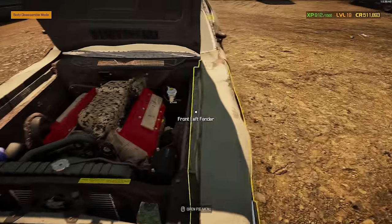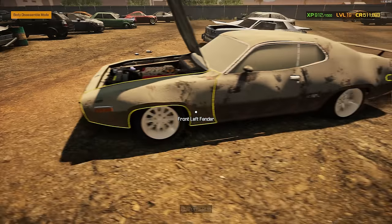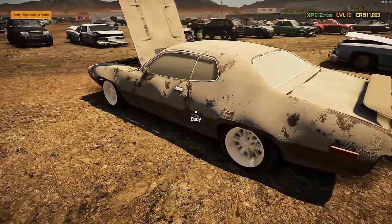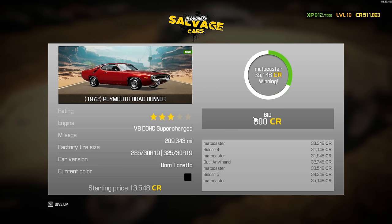Oh yeah, we've got supercharged everything, so this will be a fun build. This thing's ready to go for sure. Let's see if we can make a play — up to almost 20,000... 20,700... jumping into 22,000... almost 30,000 now... just hit 30,000... and we got it for 35,148. It's ours. Let's get to building.